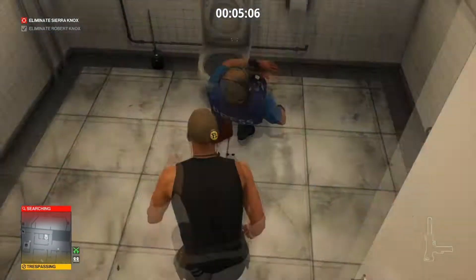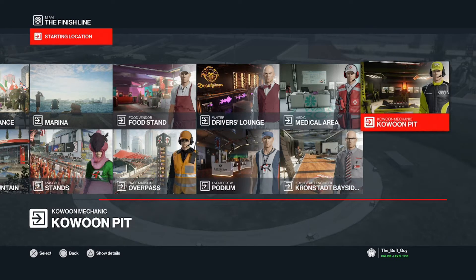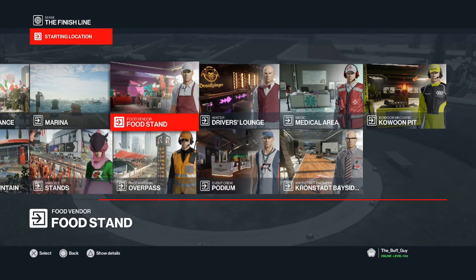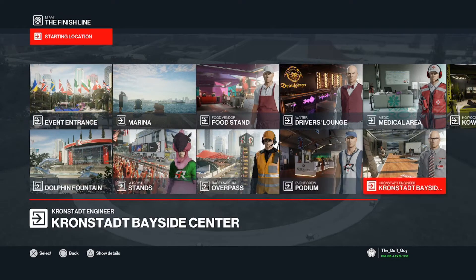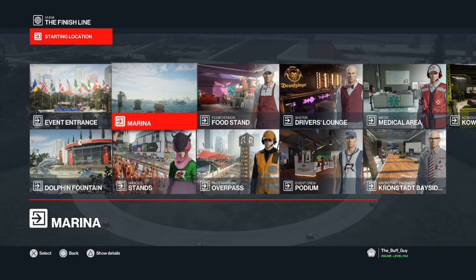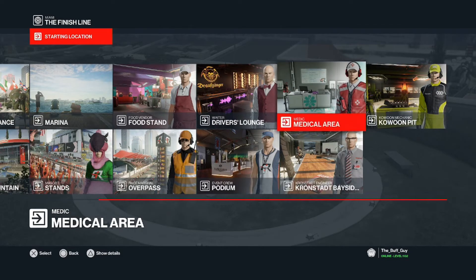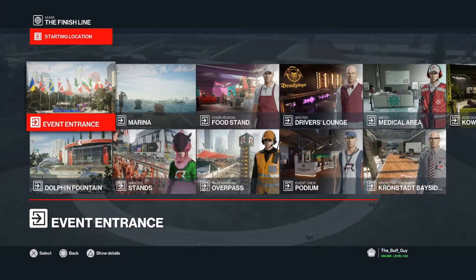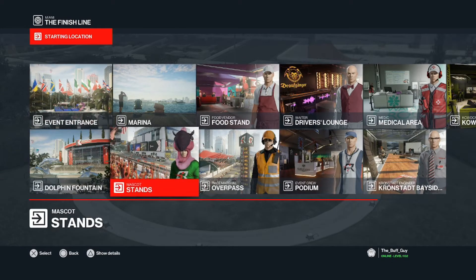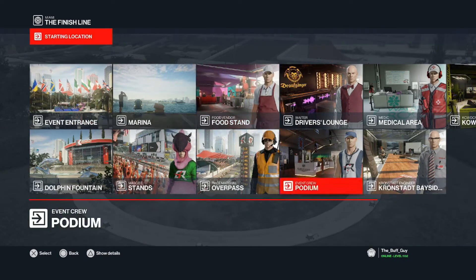Without further ado, let's do the starting locations. Miami is back to being badass again — all the starting locations are viable in some form or another. The waiter's starting location may be the most powerful one. The dolphin start is really good too. Sometimes the default start is great. It's really all centered around what the spin may be. The starting locations I tend to use least would probably be the medic start and maybe race marshal, although I've seen those come up in tournaments multiple times and they are quite viable.